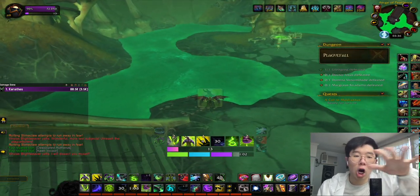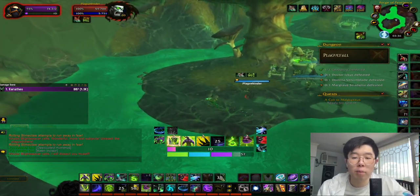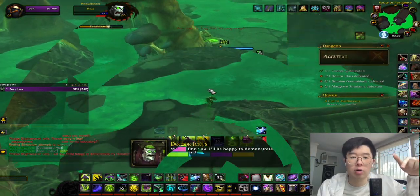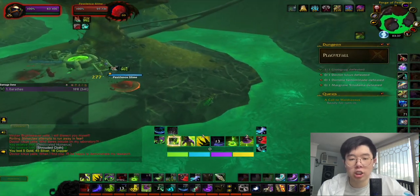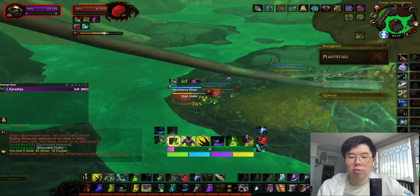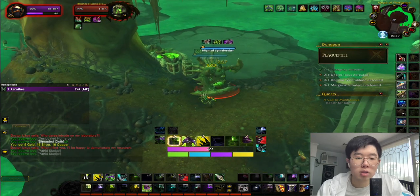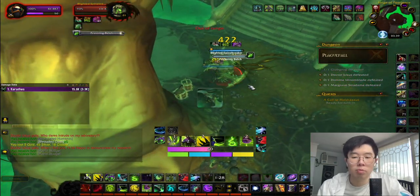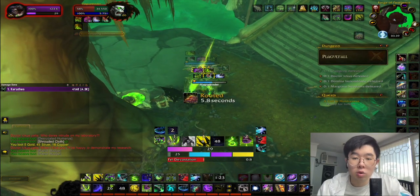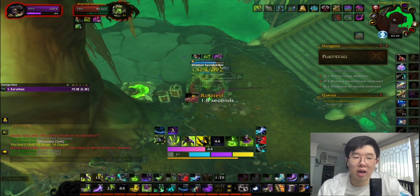You'll see a large area where the second boss is jumping around. Clear the entire room by taunting adds to a corner and killing them so you don't accidentally aggro the boss, which will be jumping around even before you engage it. Taunt adds to one side, kill them, then go to the other side and clear that trash too. You want as much space as possible because the boss will be jumping around the entire room during the fight.